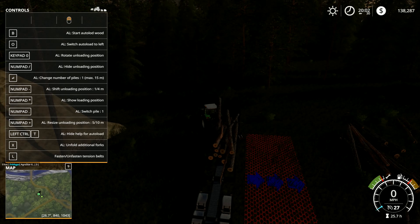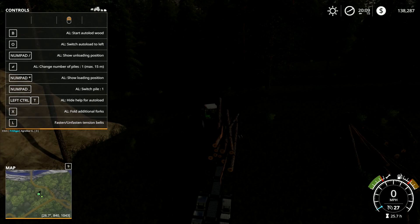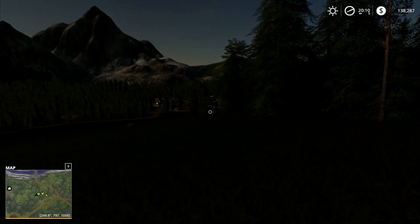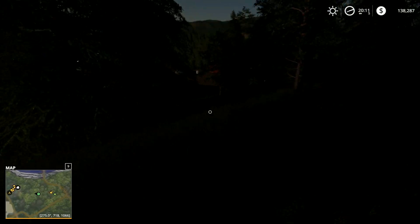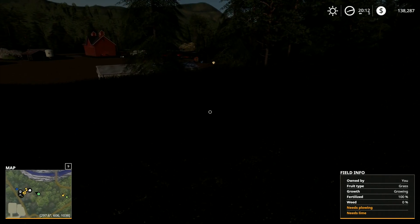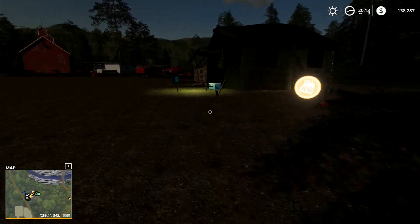Looking through the controls: fold additional forks, resize unloading position, switch pile, show loading... shift unloading, change number of piles. We've gone past our time, so I want to know how to show the unloading position. We've got to head back because we're late to bed — run back to the house and get some sleep. I'm not entirely sure how I'm supposed to unload that trailer; there's obviously a command for it but I don't know what it is.